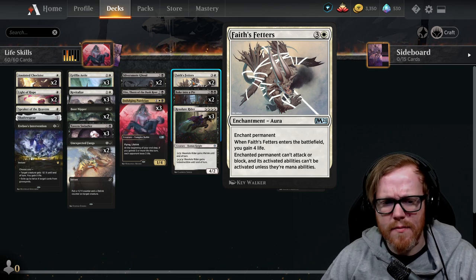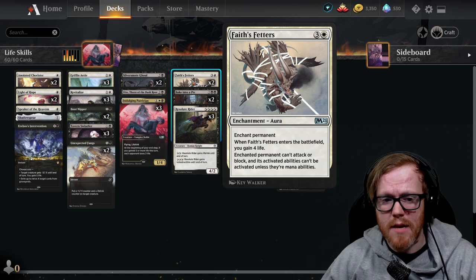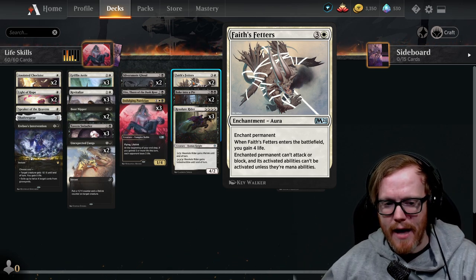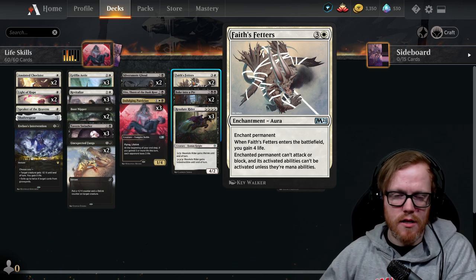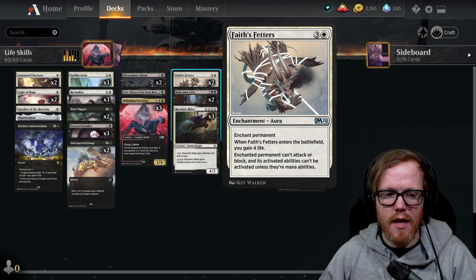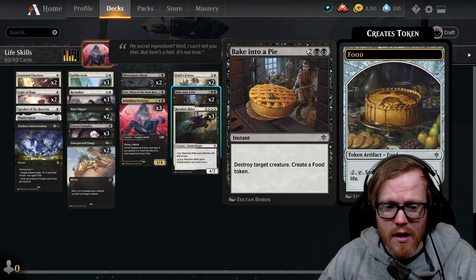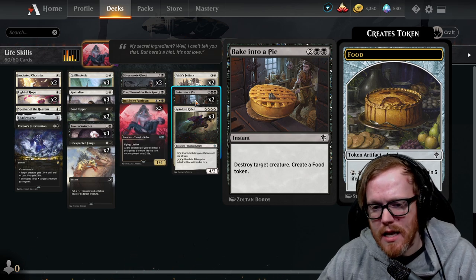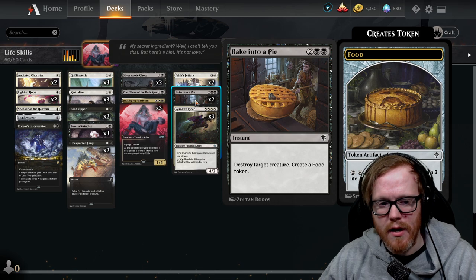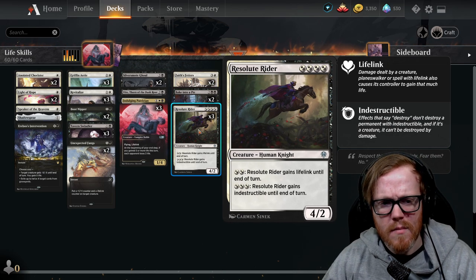Fate's Feathers is interesting — it stops a creature from attacking or blocking and its activated abilities can't be used unless they're mana abilities. Importantly, planeswalker abilities are technically activated abilities, so you can enchant a planeswalker and they can't plus or minus it. You also gain four life when you attach it, which can trigger other life gain effects. Baked into a Pie is a four-mana removal spell that creates a Food token — it's okay, but four mana is steep and the Food token isn't very impactful; there are better removal options you'll eventually want to find.